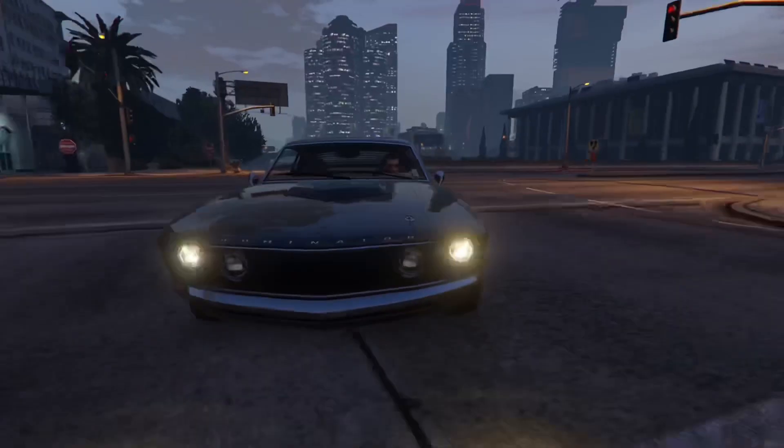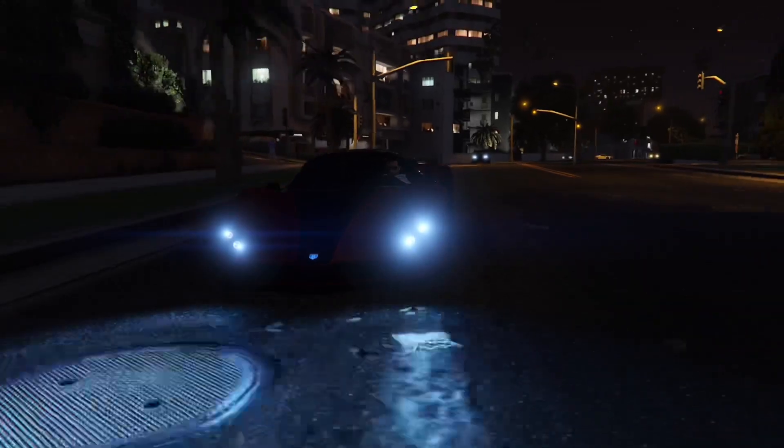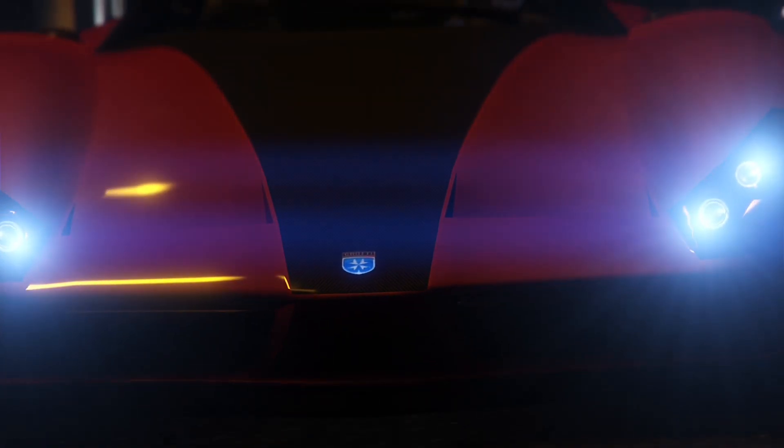Now I'm going to show you some examples of cars that punish you for using the high beams or the extra headlights. One example is an OG car, the Cheetah. If you look very closely — I'm going to zoom in here — the logo actually gets slightly less bright and like half of it gets cut off. It's very strange. A lot of cars have this; they just kind of glitch and mess up.